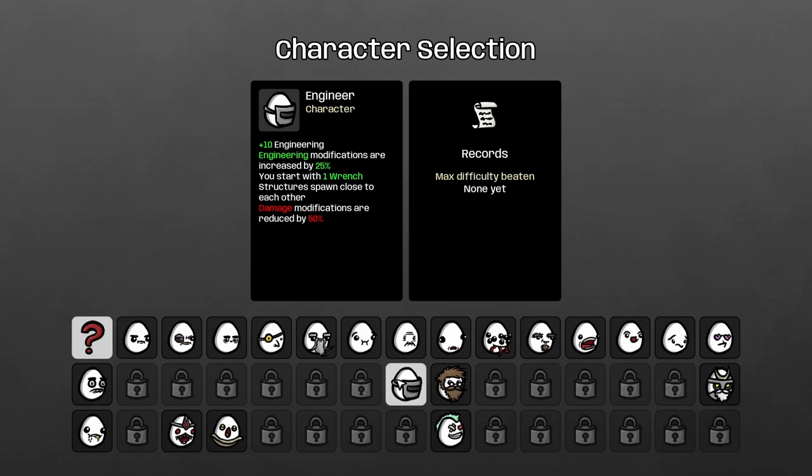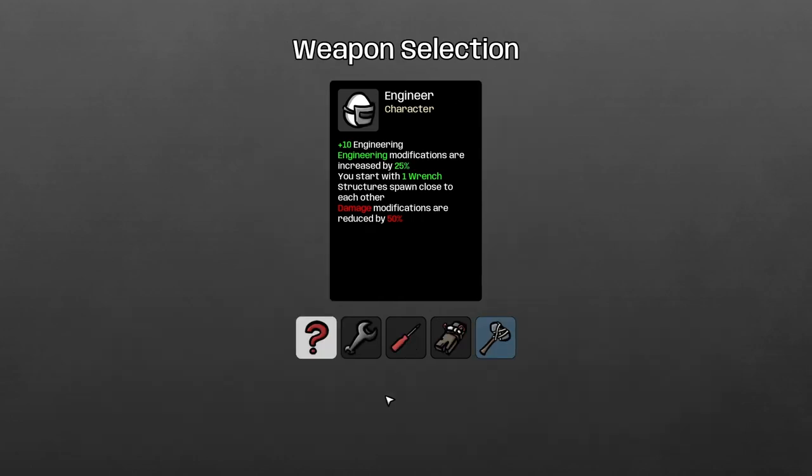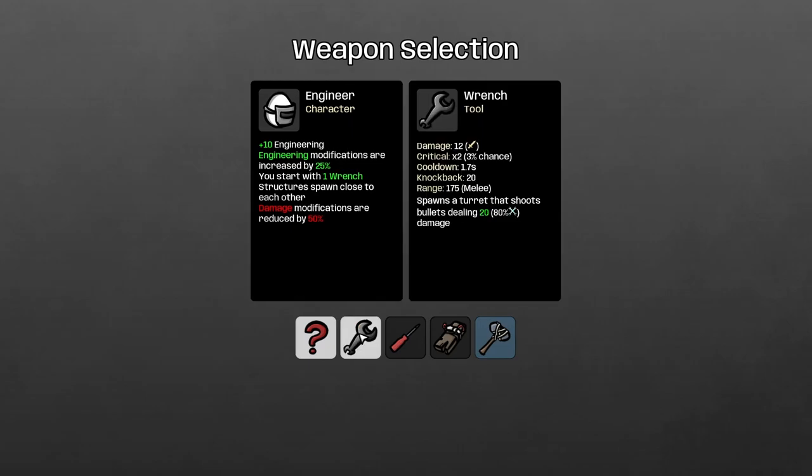Welcome to Brotato! Today I want to use the engineer character because I've been wanting to try the strategy where you use turrets as your weapon. Instead of getting all the guns and stuff, you use turrets. The way you do that is by picking up wrenches — each wrench you hold as a weapon, a turret will spawn on the map. The engineer character fits perfectly for this. You get plus 10 engineering, engineering modifications are increased by 25%, you start with one wrench, structures spawn close to each other. However, damage modifications are reduced by 50%, which puts the focus on the turrets doing the damage and not you.